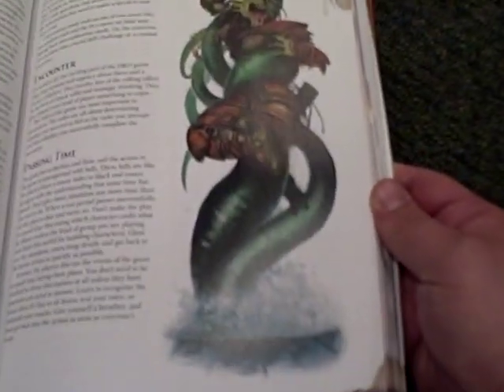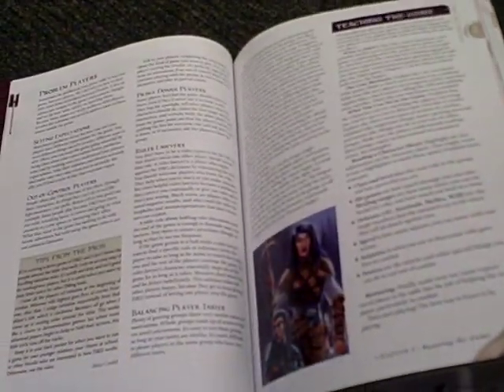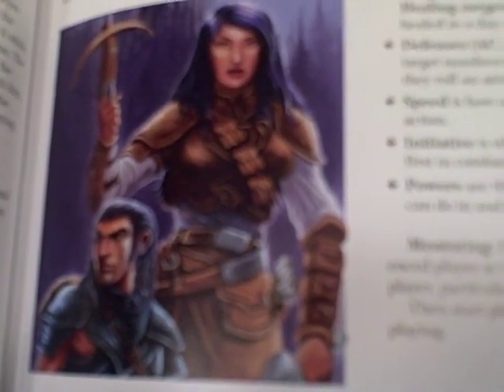And it still has the art that looks like you should be tapping the creature instead of playing it. It tells you what the player should do, how to correct problems, how to keep problems from happening at the table — stuff that basically every game, every Dungeon Master runs into.